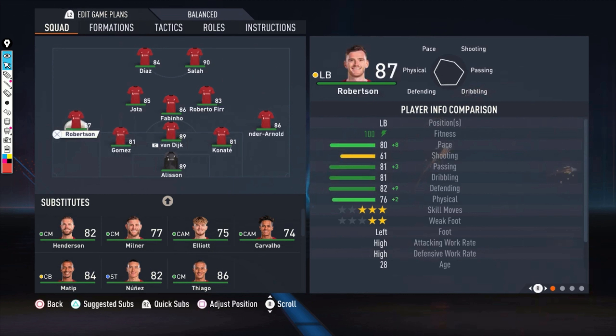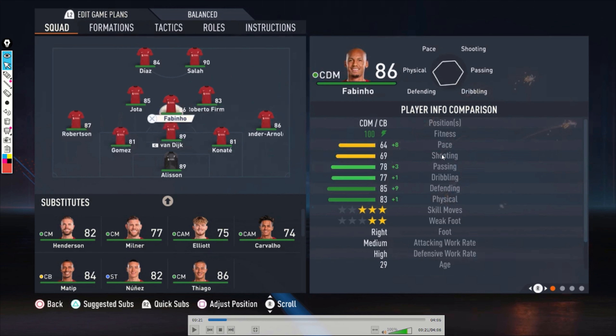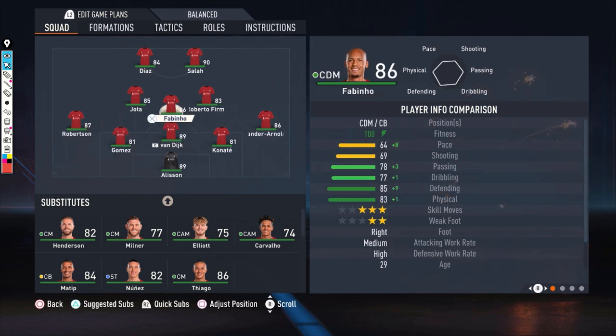Then we have Robertson on the left side — he has high-high work rates, which is even better than Trent Alexander-Arnold. Then we need a really good central defensive midfielder. Fabinho is a great option there. What's important are defensive stats, physical stats, and pace. The only thing Fabinho doesn't have is much pace, so someone like Kanté could be better, but Fabinho works fine for this.